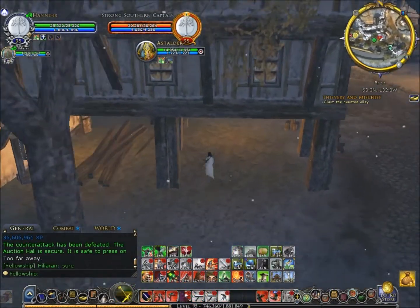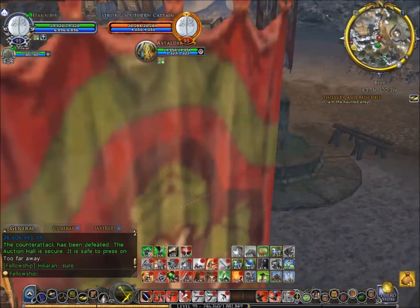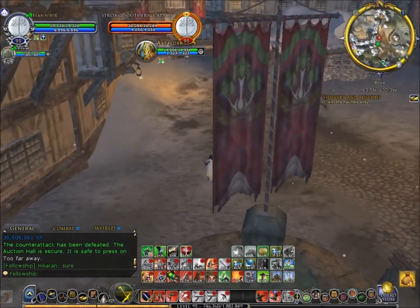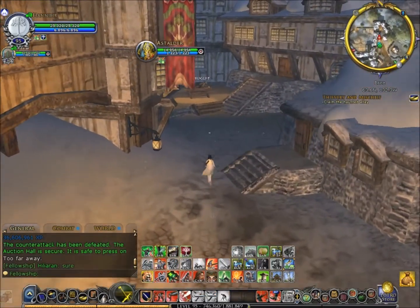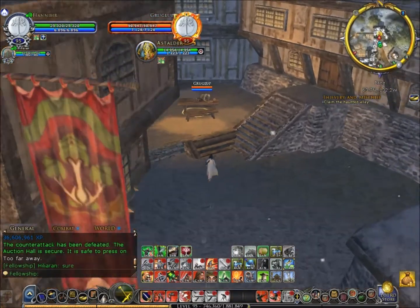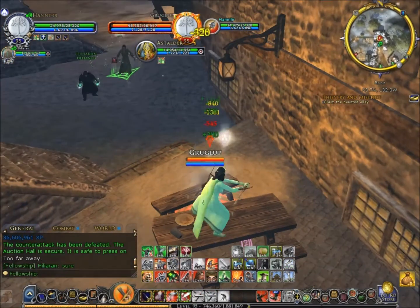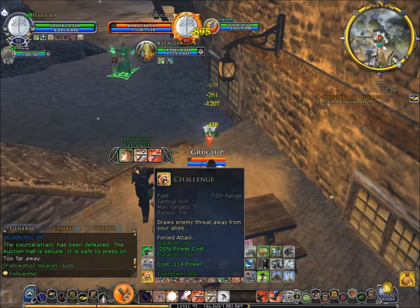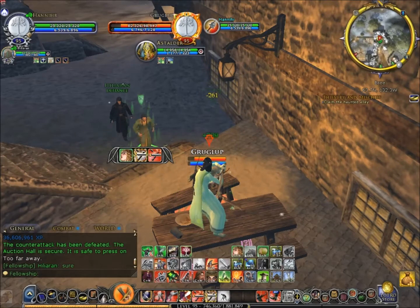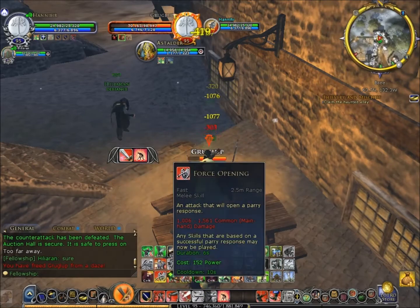We're going to go back and kill one of these signatures. This guy's called Grug Lup — he's a goblin. Quite hard to kill if you're on your own; if you've got a level 100 rune keeper you'll probably be fine. So we're just going to kill this dude here. I'm personally on damage at the moment because there's no point in me tanking — I'm at no threat of dying, especially with this healer with me. Just go damage if you have a healer with you. You can duo this quite easily.